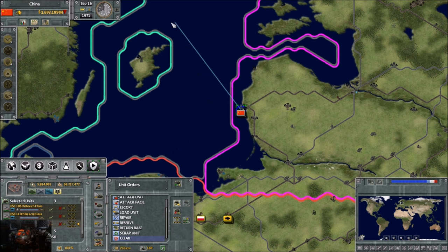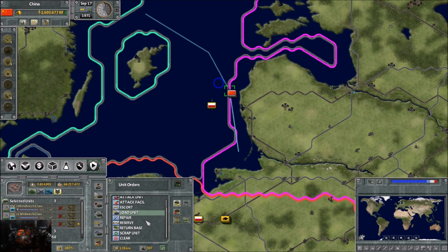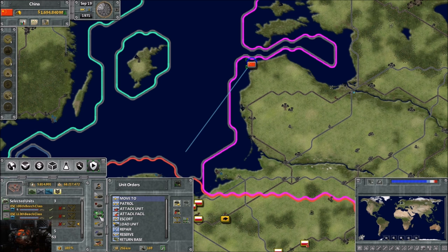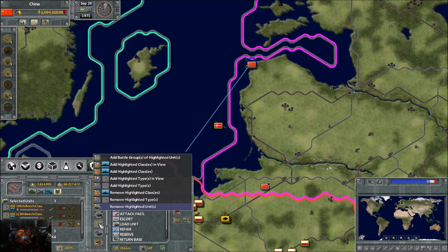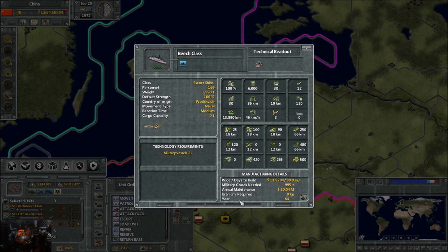Clear basically clears orders. Tell the unit to go somewhere, then click clear and it stops immediately from fulfilling its orders. Technical readout is this button right here - it gives you a general readout or schematics of the selected unit. For example, this unit needs 6,000 fuel, its overall profile is 30, its spotting is 86 kilometers, precision spotting is 19 kilometers, combat time is 120, overall range is 13,890 kilometers, and it moves at 46 kilometers per hour.